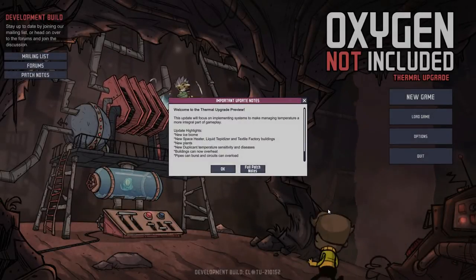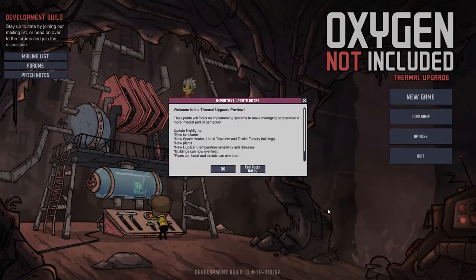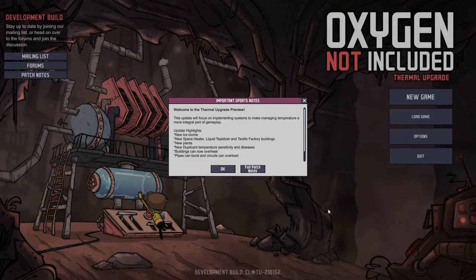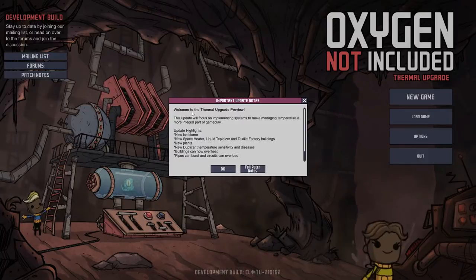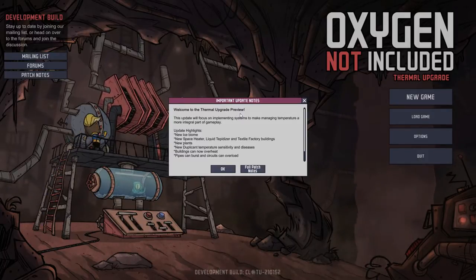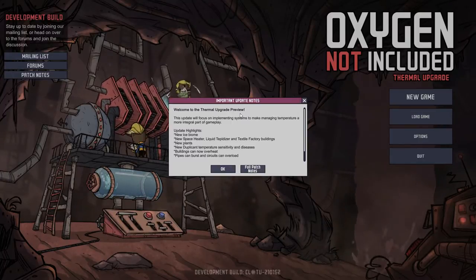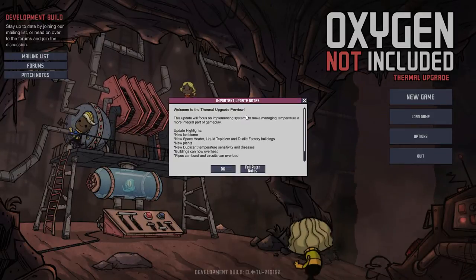Hello everyone, Thranx is here and welcome back to Oxygen Not Included. We're still Season 2, this is Episode 4. So why are we back at the title screen? Well, if you're not aware, there was an update — an opt-in update. It's not an update that's going to be pushed to your game automatically; you actually have to go and opt into it because it is not a final release.